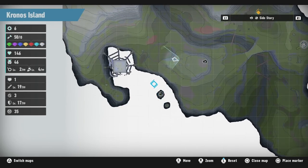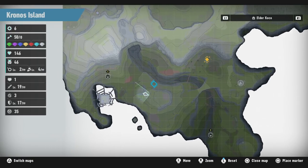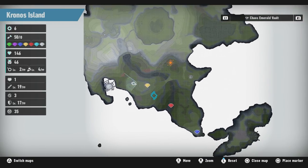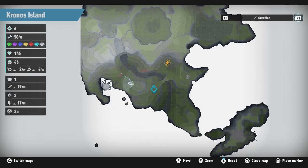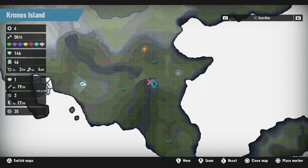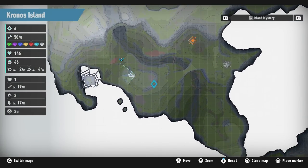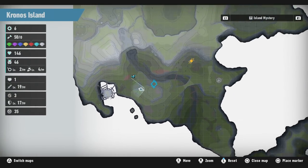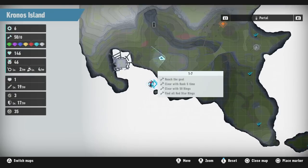Fast travel unlocked: 'Once all challenges are completed and the entire island map is revealed, fast travel between portals becomes available. Access it by changing the map filter in the upper right corner.' Grabbing our seed and investigating how the map works now. We can filter icons to show just fast travel portals, side story locations, elder Kocos, hermit Kocos, fishing spots, Chaos Emerald vaults, guardians, memory tokens, island mysteries, and challenges. Really useful filter system!